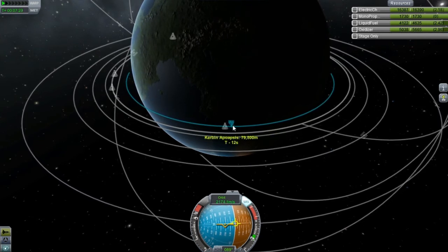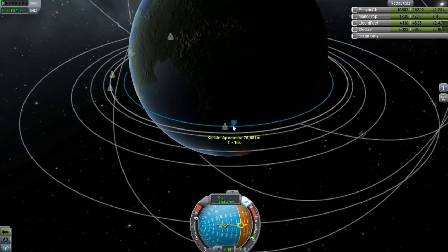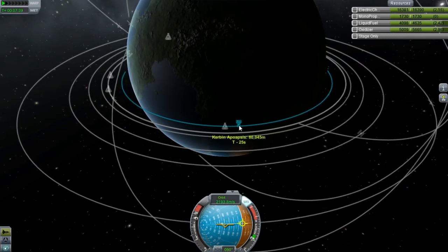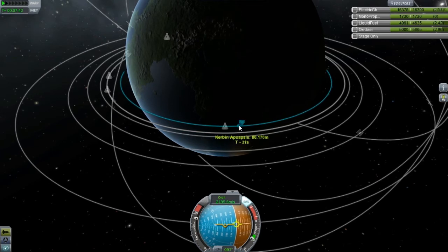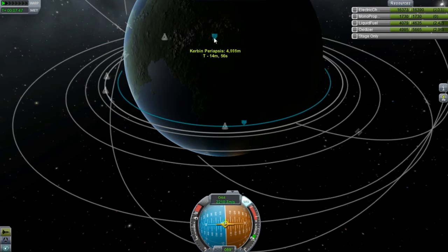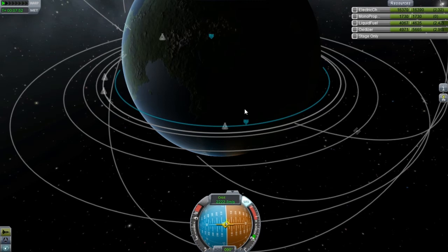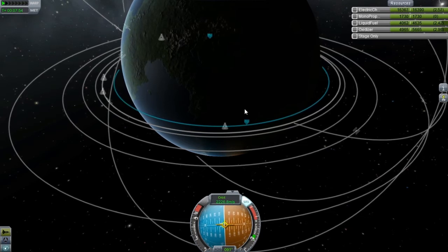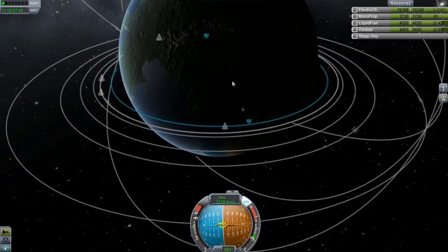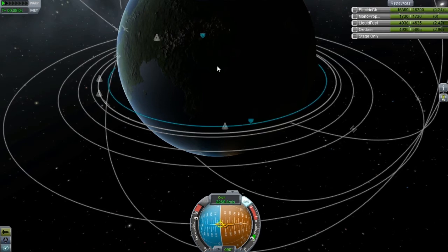We're just burning in circles right now. This is a really heavy piece and I did not empty any of the tanks on it, so that's kind of the main reason why. There we go — we're going to bump it up and then we can start burning outward here. We got our periapsis! This is going to be a very, very long mission.